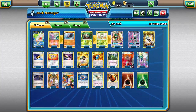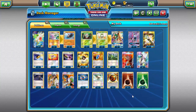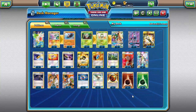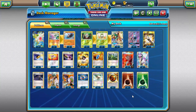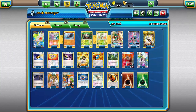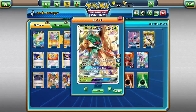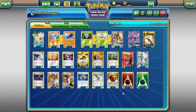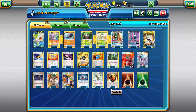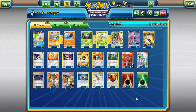Four VS Seeker to reuse all our supporters. As for supporters: a typical 3-3-2 line of Sycamore, N, and Lysandre — that's what I'm comfortable with. In a deck where you're gimmicking your opponent, you go with what gives you the best chance. One Olympia because Decidueye has a two retreat cost — we run a couple Float Stones but if you get that out early with no DCE, you can't just attach and retreat. Olympia gets Decidueye out of the active. One Kukui to boost damage output, which this deck desperately needs.